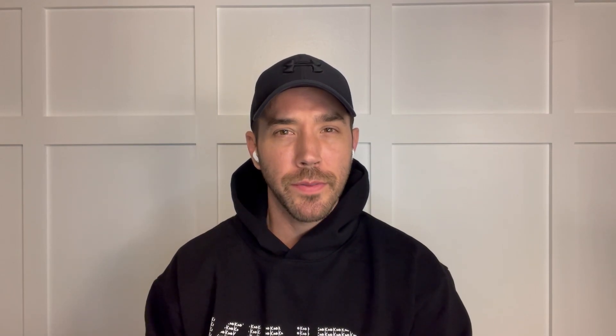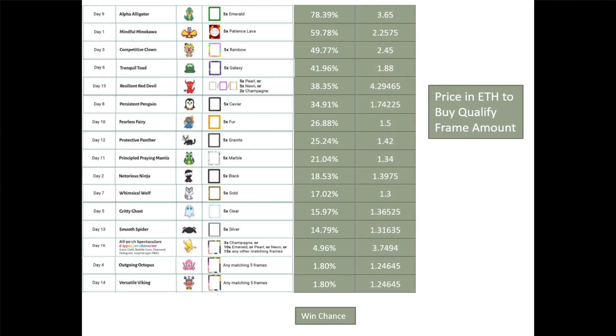This info is great, but it isn't prescriptive enough — we really need to understand value. It may be that you can win with Emerald, but at what cost? I've added in the lowest cost to get the necessary tokens to enter for each day. Emerald gives a high chance to win, but it is fairly pricey. Tranquil Toad on Day 6 looks to be half the cost, but only half the chance of winning a raffle spot as well. Nearly two-thirds of the burn days can be entered for about the same price, so does the toad, penguin, or fairy make the most sense?